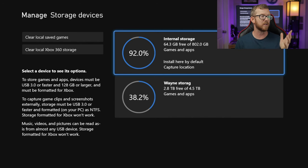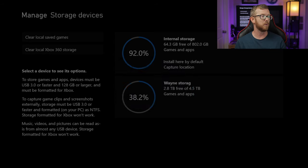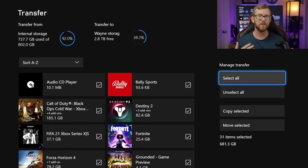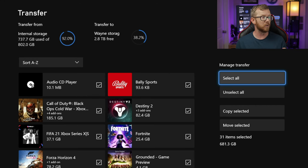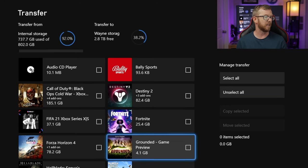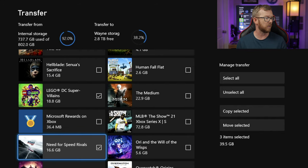Once you're at this screen, you're going to select your Internal Storage Drive, because that's where we're trying to move the games from. Then we want to go down to Move or Copy. Now you could select all if you wanted to move all of the games from your internal hard drive over to your external. But in this case we're just going to select a couple of different games that I would like to remove off of my internal hard drive.